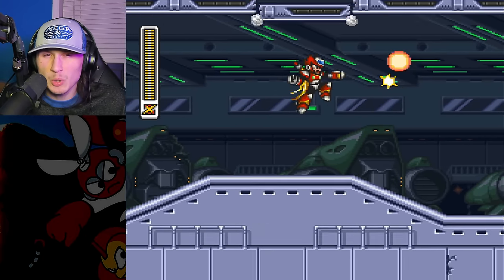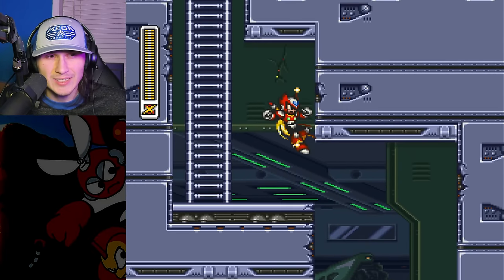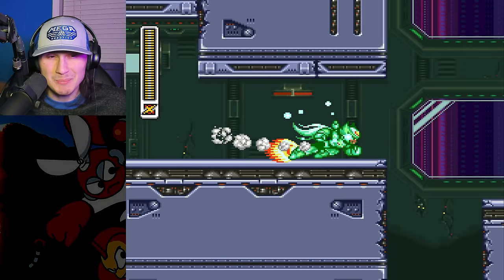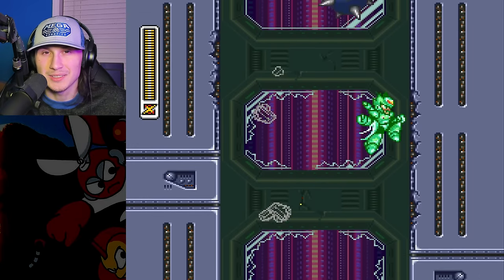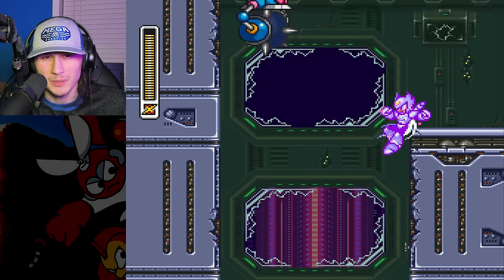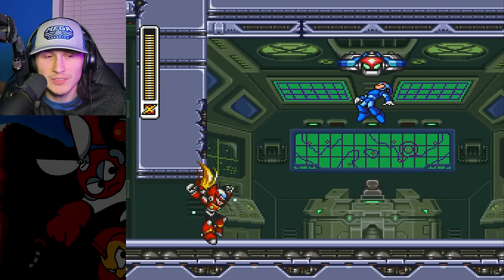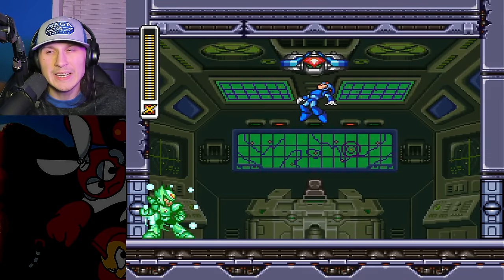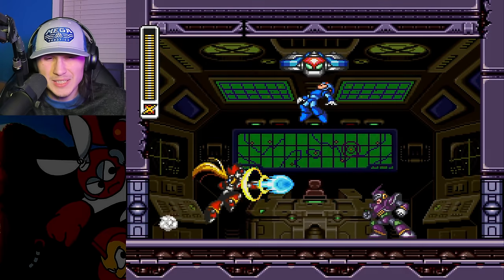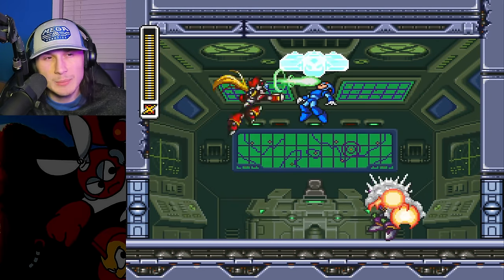To the actual game — we have Zero showing up as always. The intro stage is going to be very similar, if not the exact same, as the 80% run, because there are no items in the intro stage as far as I'm aware. In the 80% run, Zero shot two charge shots and then a Z-Saber, and I think all you need is a Z-Saber.